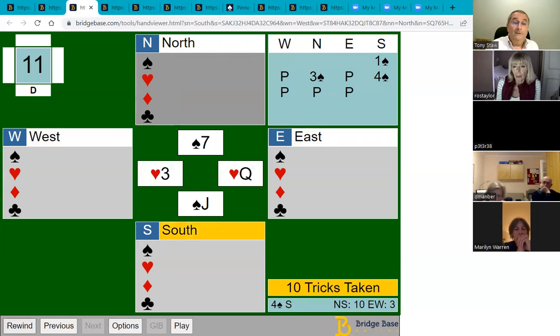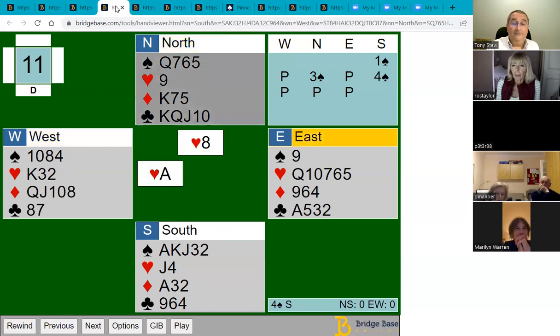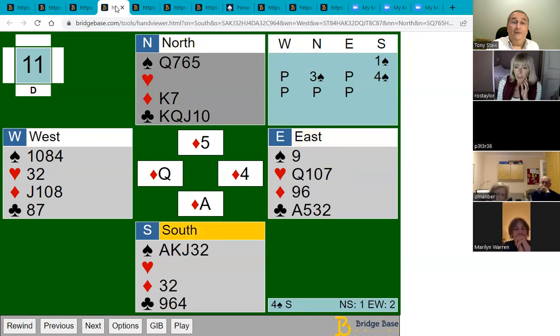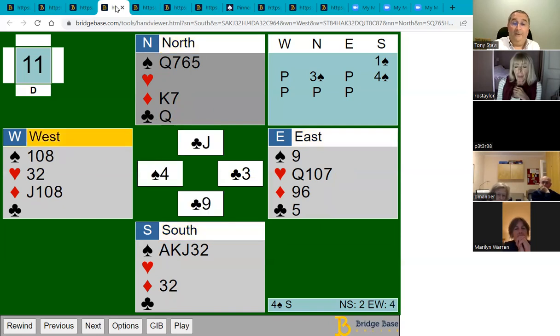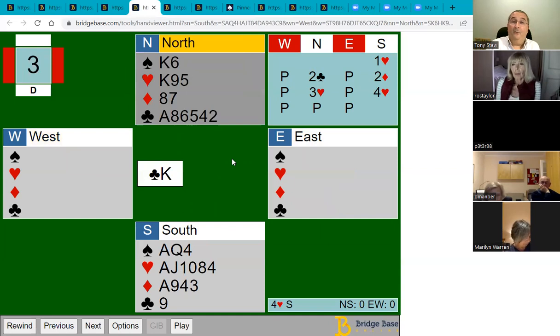Now we turn our attention to clubs. If they don't take their ace, we keep playing clubs until they do. If they play a diamond, we win with the king, and now we've set up the clubs, discard a diamond on the last club, and make our contract — 10 tricks. If you can draw trumps first before discarding losers on the clubs, by all means do so. If you had tried to delay drawing trumps on this hand, you could be in trouble, because east could take the ace and play another club before trumps are drawn and defeat you.